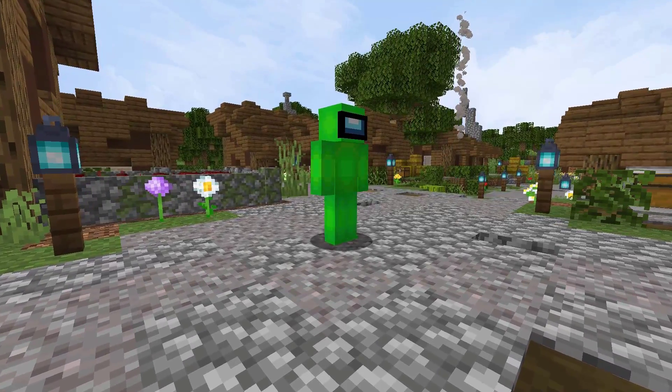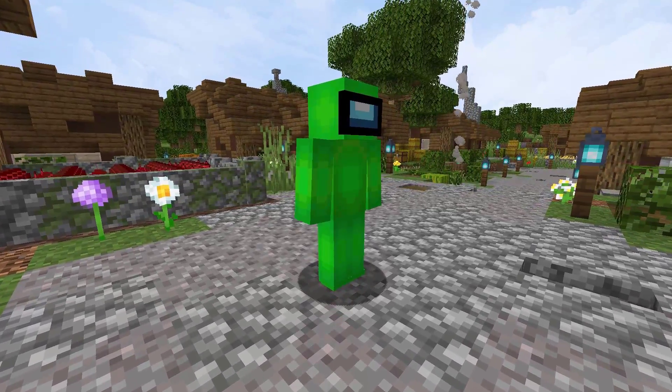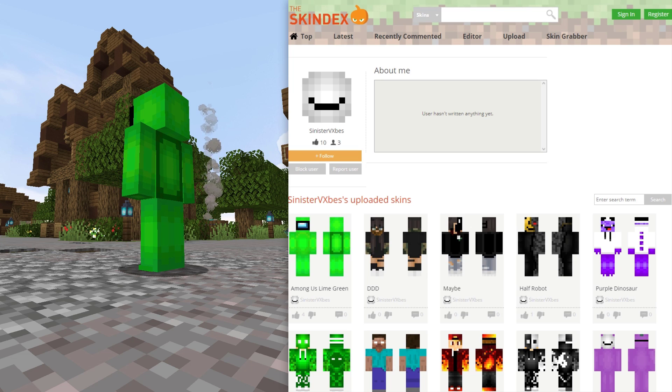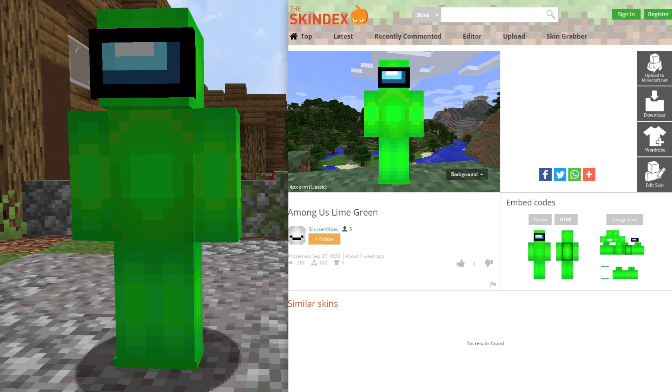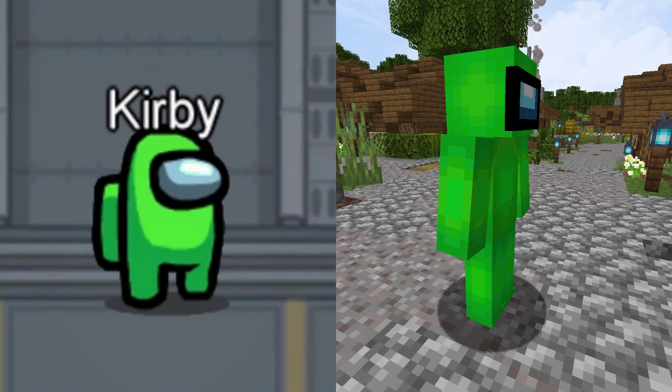Now we are seeing the final playable color in Among Us with the lime or light green skin. This was created by Sinister Vibes. It has 218 views and 105 downloads. Check out this comparison between the Among Us character and the Minecraft skin.